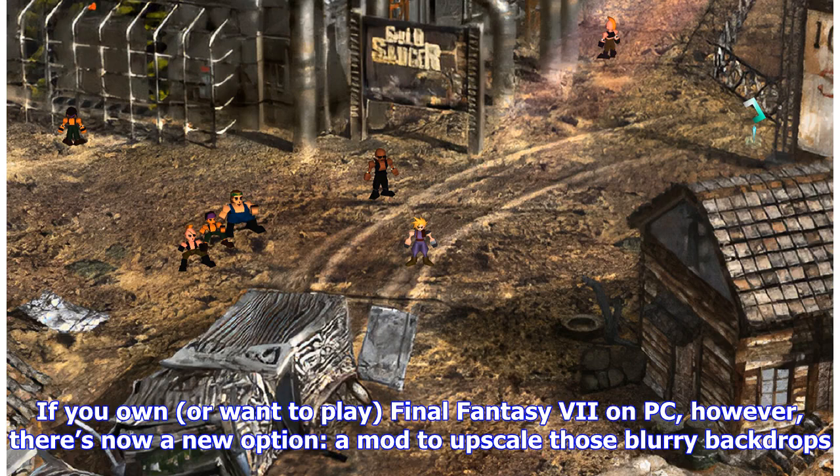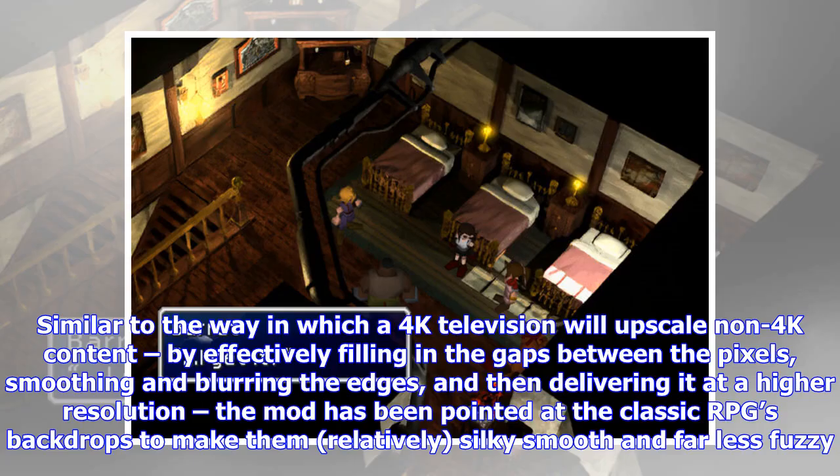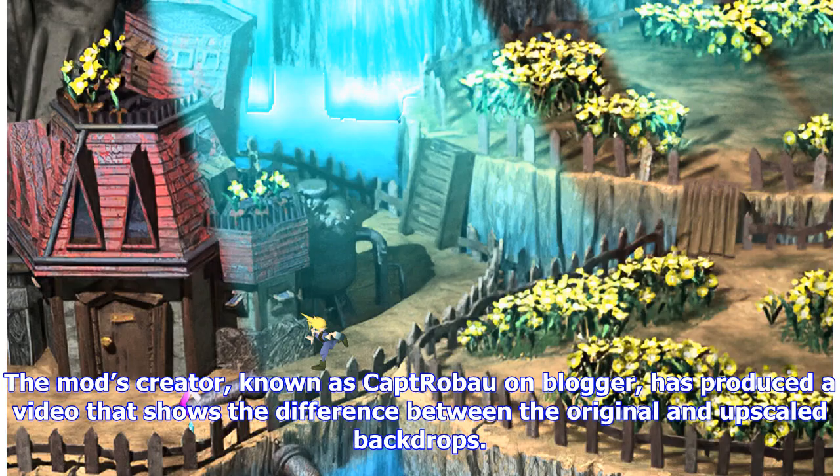If you own, or want to play, Final Fantasy 7 on PC, however, there's now a new option: a mod to upscale those blurry backdrops. The Final Fantasy 7 Remake OHT mod utilizes an AI neural network to upscale those backdrops. Similar to the way in which a 4K television will upscale non-4K content — by effectively filling in the gaps between the pixels, smoothing and blurring the edges, and delivering it at a higher resolution — the mod has been pointed at the classic RPG's backdrops to make them relatively silky smooth and far less fuzzy. The mod's creator, known as Capture Bow on Blogger, has produced a video that shows the difference between the original and upscaled backdrops.